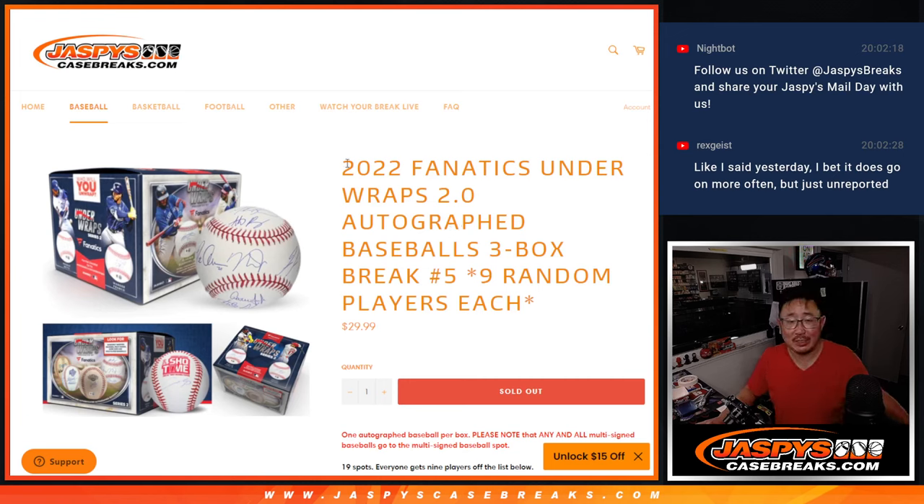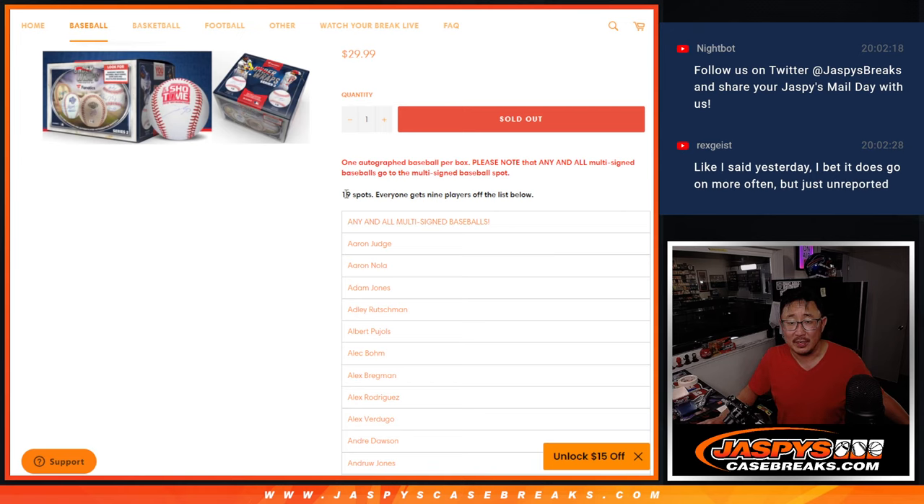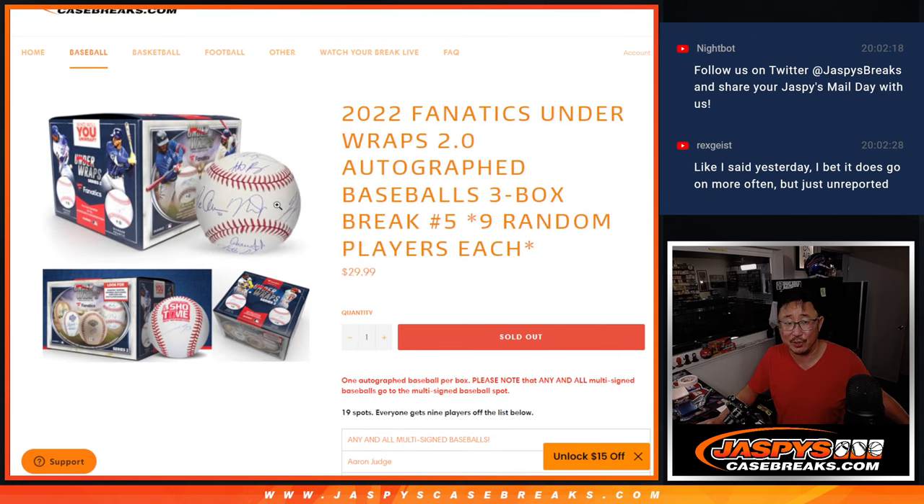Hi everyone, Joe for JaspiesCaseBreaks.com with 2022 Fanatics Under Wraps 2.0 Autographed Baseballs — a little opportunity to play 'Who Am I?', America's favorite game. Three box random player break number five. It's a 19-spot break. Each spot gets nine players. One spot will get any and all multi-signed baseballs. No randomizers.